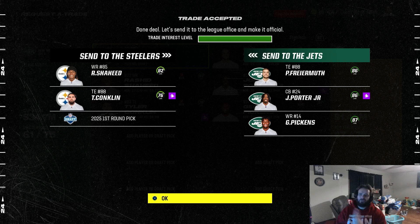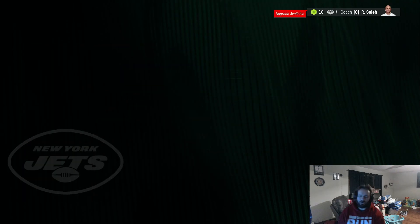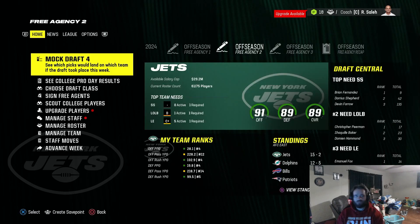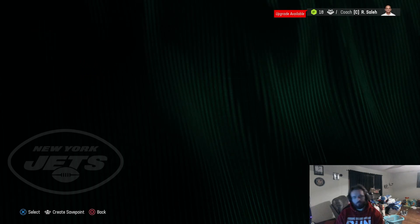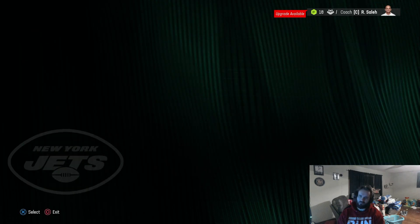I threw our first round pick up on the trade block and the Steelers were offering Joey Porter Jr. So I did a bundle deal — traded Tyler Conklin, Shaheed, and our first round pick. We picked up Pat Freiermuth, Joey Porter Jr., and George Pickens. Three positional needs filled. Joey Porter is a corner upgrade — about six overall upgrade — and we're rolling.